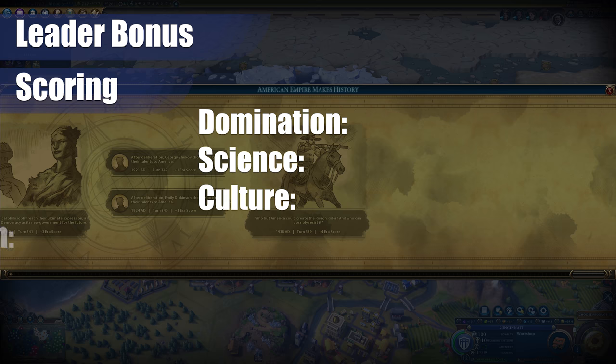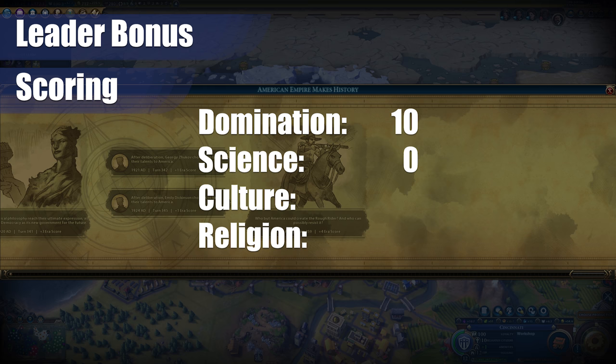The overall scores for the bonuses that Theodore Roosevelt gives you: I would give Domination a 10 out of 10. The combination of the plus 5 combat strength on your home continent for the entire game, plus an extra unique unit on top of everything else — that's pretty solid. Science, I'm going to give it a flat zero; there's nothing here that's going to help your science. Culture, I'm going to give it an 8 with a little asterisk, because it really depends on getting good locations for your resorts and parks. Religion, you're also going to get a zero — there's just nothing here for religion either.